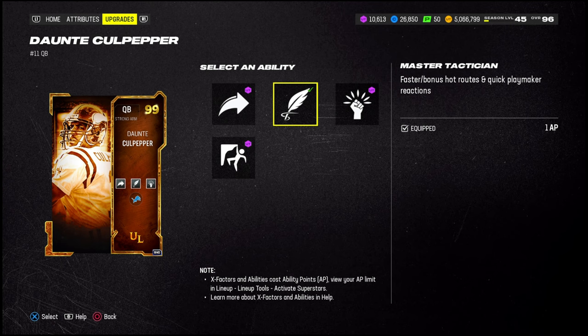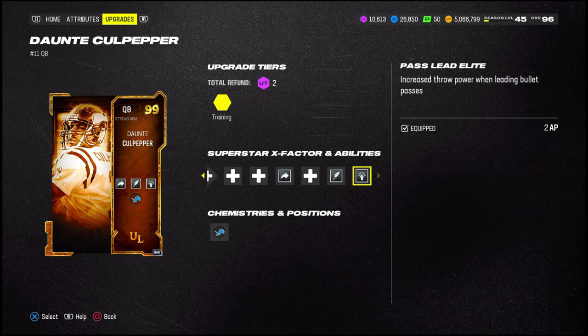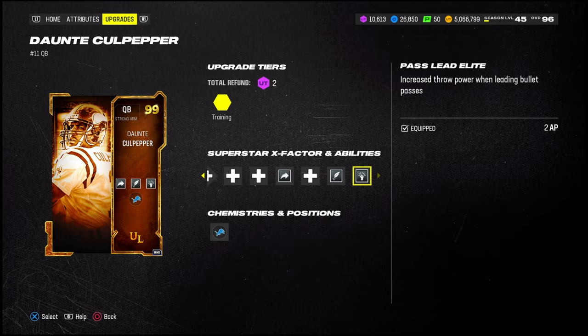Honestly, if you don't want a Heart Master, run Gunslinger and Pass Lead for two — which I might do in the future. But we gotta see how he's playing out here with the Gunslinger. Let me set up the game — let's get it up with Dante. Alright, let's do it — Dante gameplay.